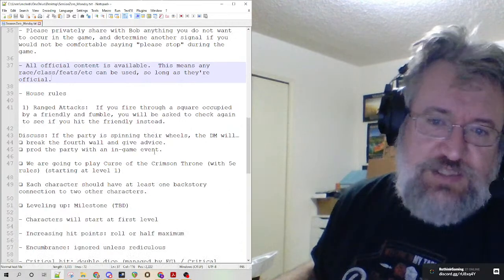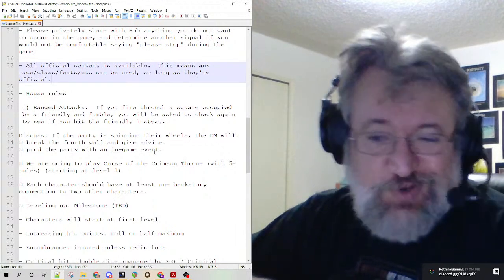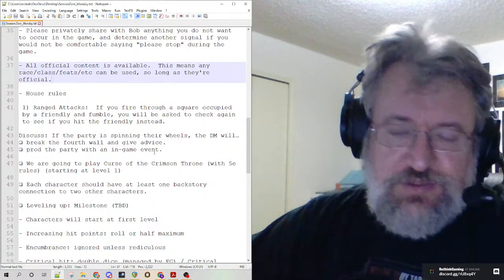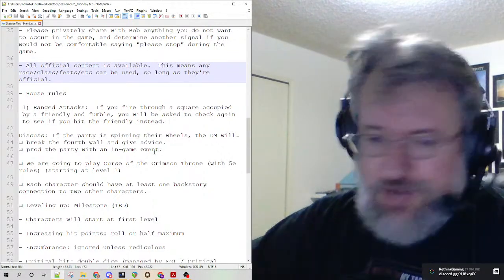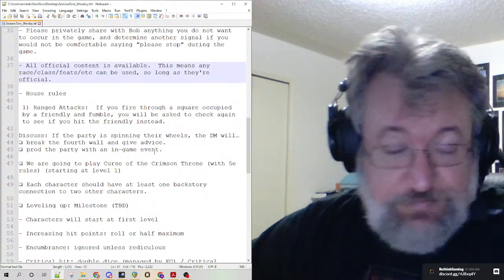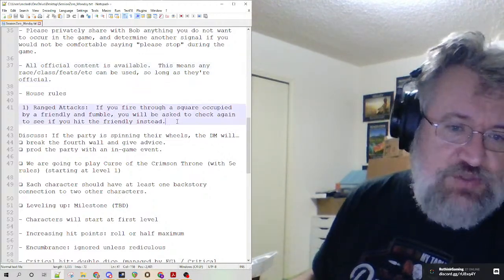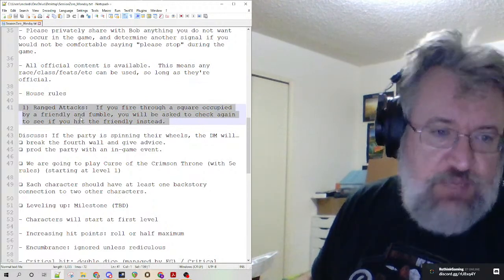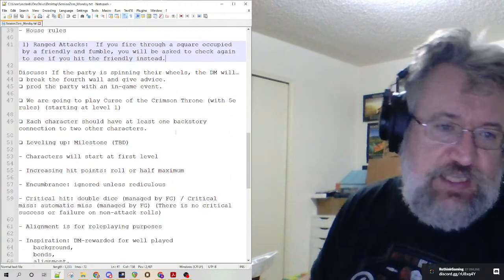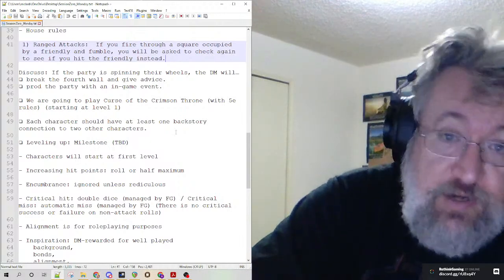We're doing all official content — no Unearthed Arcana because D&D Beyond doesn't support it anyway and it's almost always broken. Anything official is fine, as you saw — we've got Warforged, someone with an Eberron Dragonmark, it's all fair. We also have a house rule for ranged attacks: if you fire through a square occupied by a friendly and roll a fumble, you'll be asked to check again to see if you hit the friendly instead. It's really just there to make ranged characters check their line of fire.